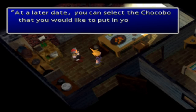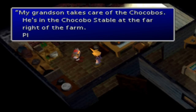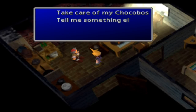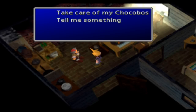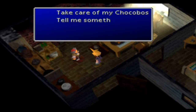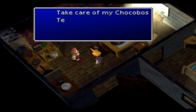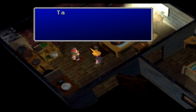You're going to have to do this same conversation five other times — renting stables one through six. That's the first thing we need: 60 grand in gil to get all the stables.